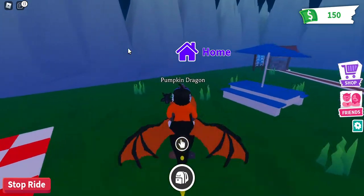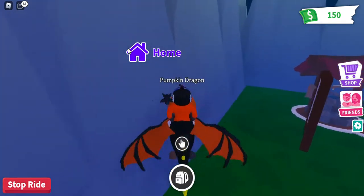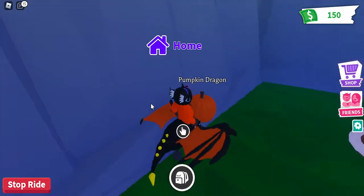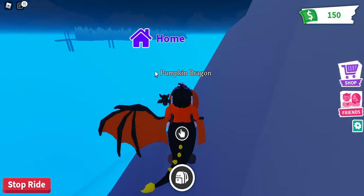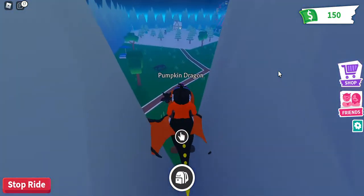If you guys know Custom Adopt Me - wait, there's like an exit in home. We can go over these mountains now! No way. Wait, we're gonna go - can we? There's another world over there. How do we get there though? Wait, there's like a crossing bridge over here.